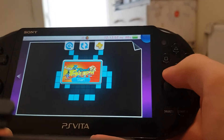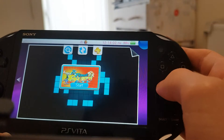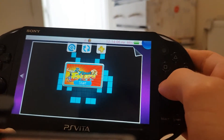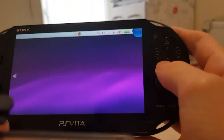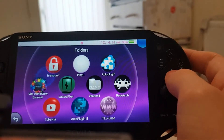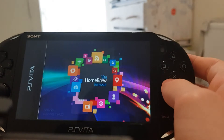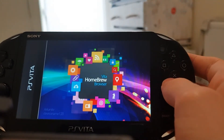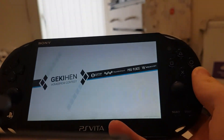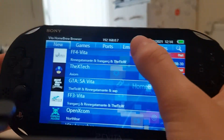This app right here, Final Burn Alpha, is a MAME emulator so you can play Capcom Play System 2, Play System 1, and all sorts of arcade games. You can install it from the PS Vita Homebrew Browser, which I'll have linked in the description below.